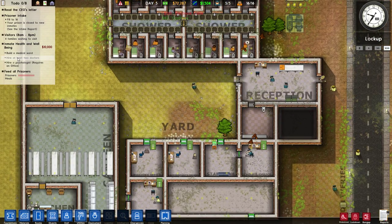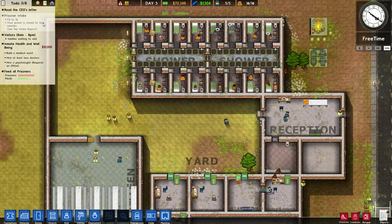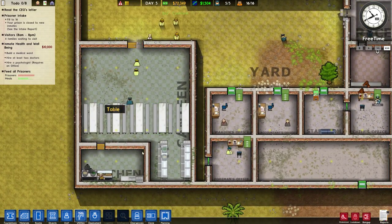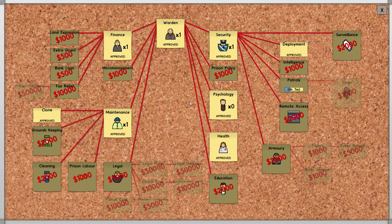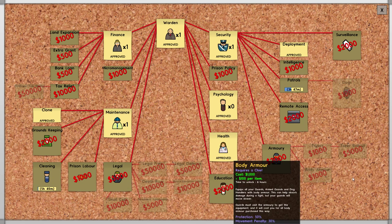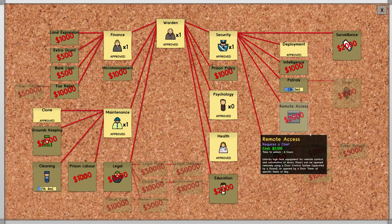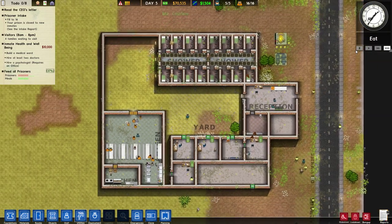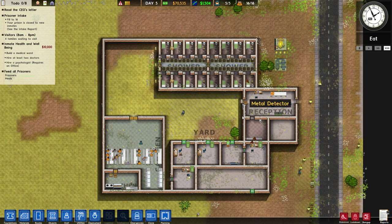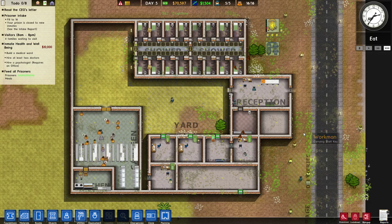We still need to build a medical ward for one of the grants. There are also four families waiting for a visit, so next episode we'll get a visitation room in. We won't be getting more prisoners until we change our intake. The buildings are getting quite messy — there's even one light bulb in the canteen without power that we'll need to fix. We've unlocked cloning, which will let us get cells in much faster, and deployment is done with patrols in progress. I think that's going to be it for today — we've made decent progress and the prison will get better. Thanks for watching this episode of Let's Play Prison Architect, please like and subscribe, and goodbye!